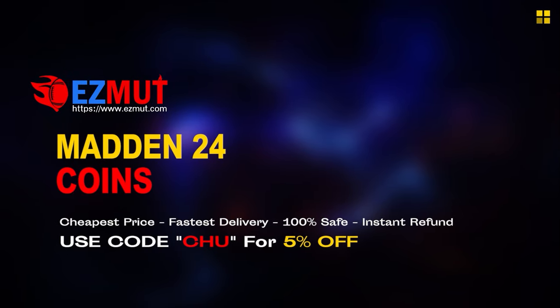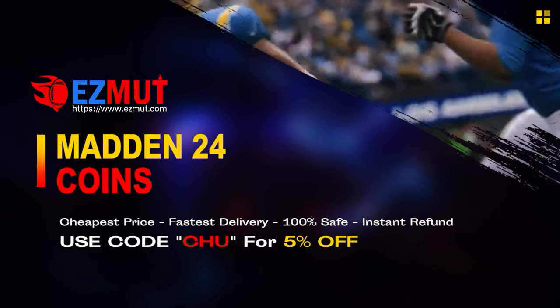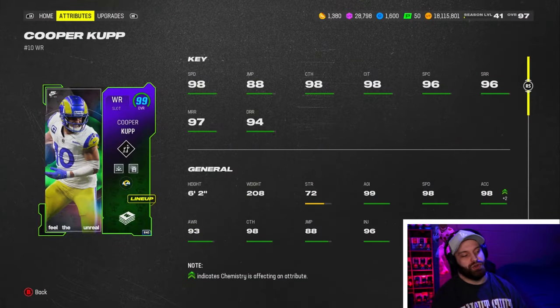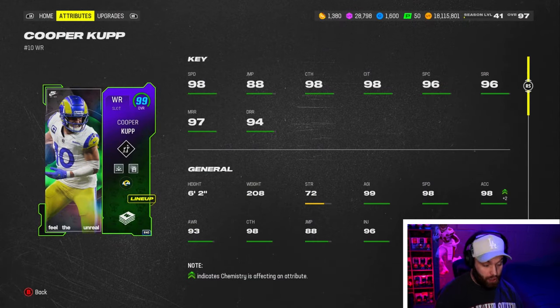If you're looking for cheap fast Madden coins to build that god squad you always wanted, head over to my sponsor EasyMutt and use code 'chew' for five percent off your order. The link is in the description.